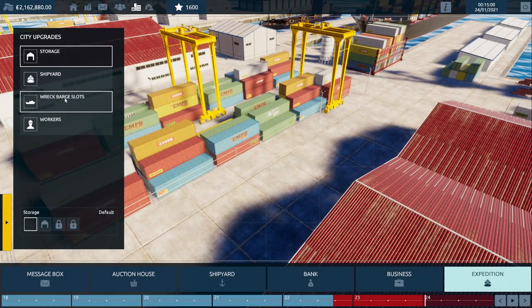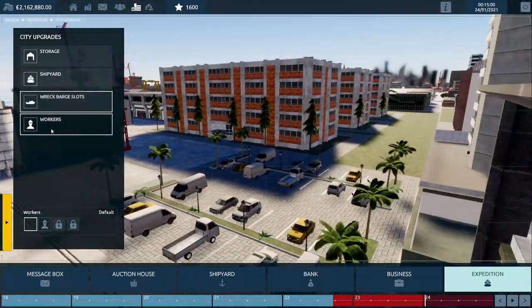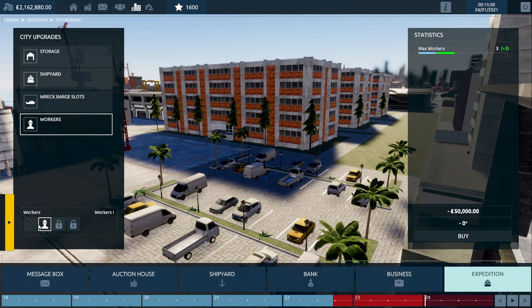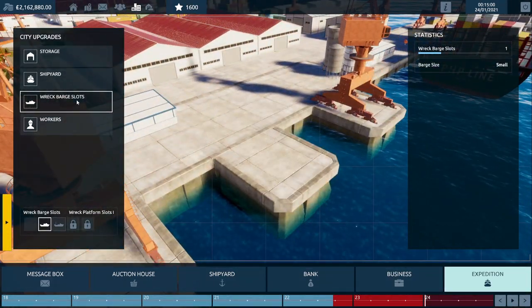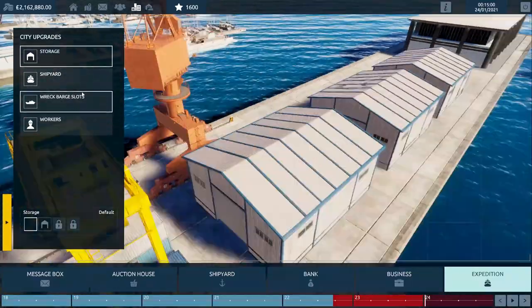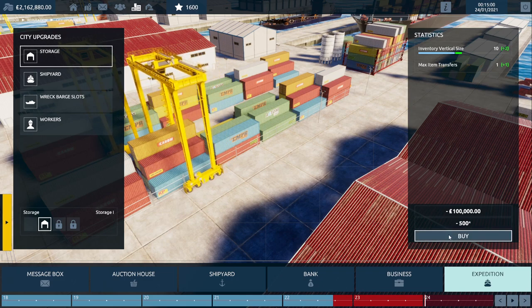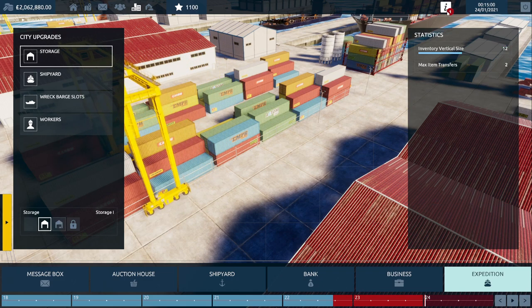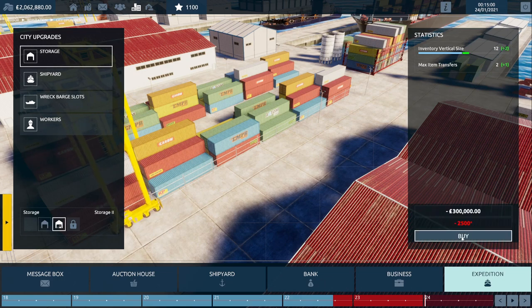You'd expect the mint condition one at £200,000 and the damaged one maybe at £140-150,000 — but no, the damaged ship costs £800,000, which is four times more expensive than the mint condition one. So the economy is absolutely busted. You're starting with three million pounds, a mint condition ship is cheaper than a damaged one, and everything underwater is pinpointed for you.